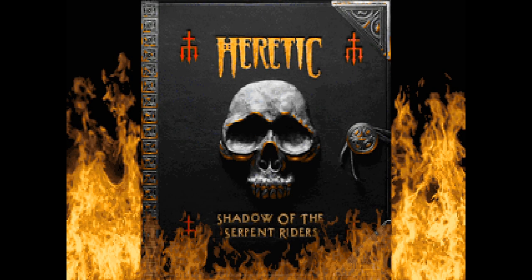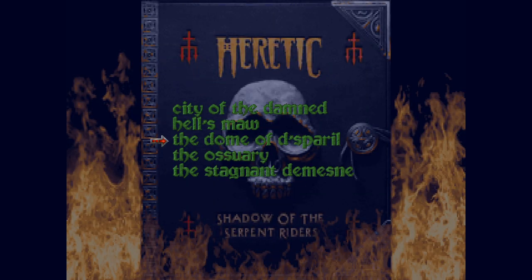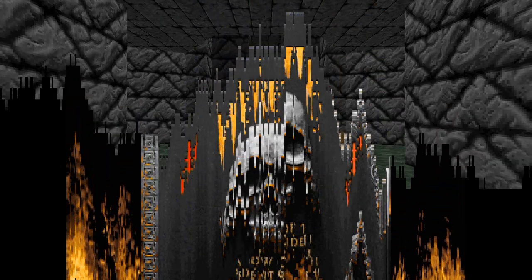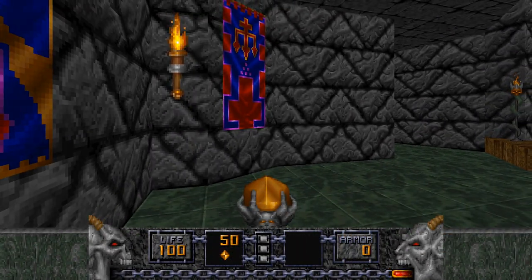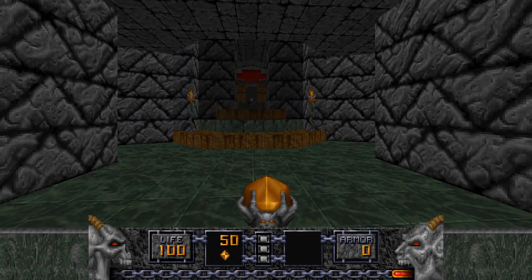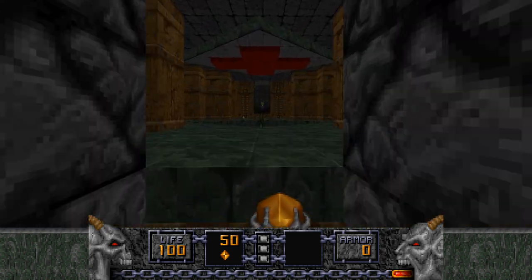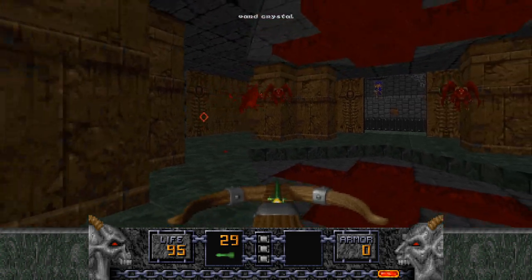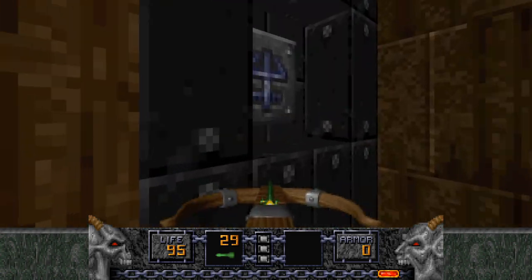Hello everyone and welcome back to Heretic, where today we'll be playing episode 4, the first episode added by the Shadow of the Serpent Riders expansion. It's an interesting one. The first level starts off rather difficult; we're not going to have much ammo, so I will just run forward, grab a crossbow, anger a Molotar immediately and try to get some stuff underneath this crusher.